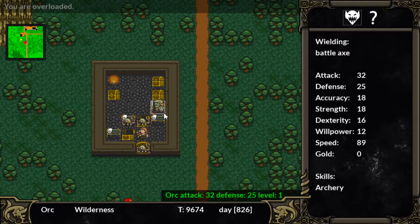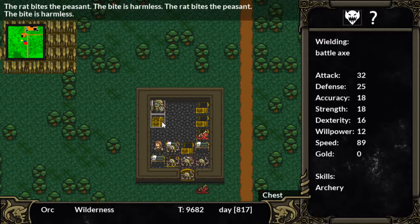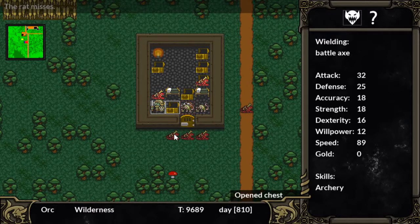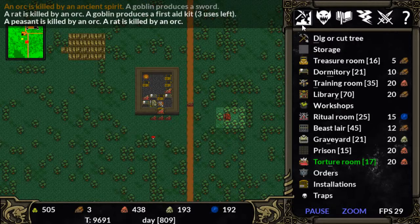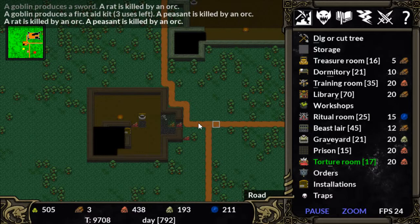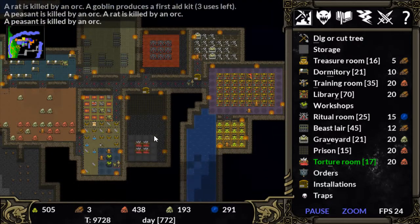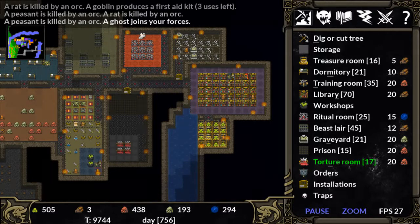Open the chest. More rats — why are all of these full of rats? And a knife. None of this was money, but we found a bunch of money on those bodies, as well as we pissed off that shaman, which was pretty fun. We're going to have to be aware that there's a super powerful shaman in there. Peasants are getting killed by orcs, which is nice.